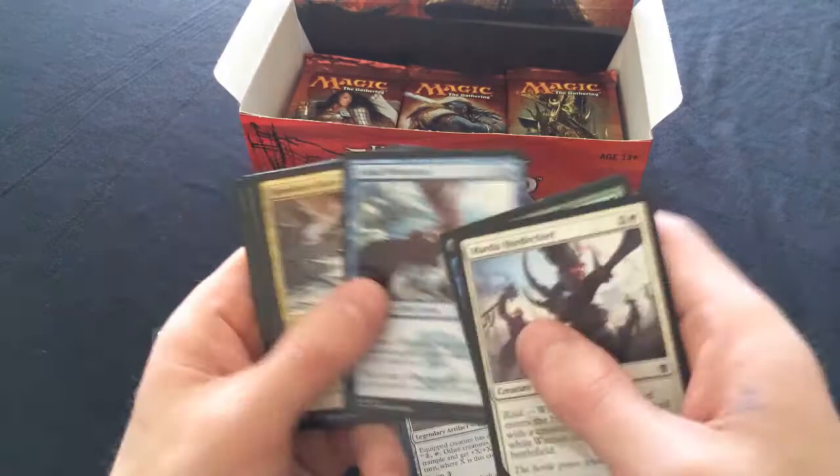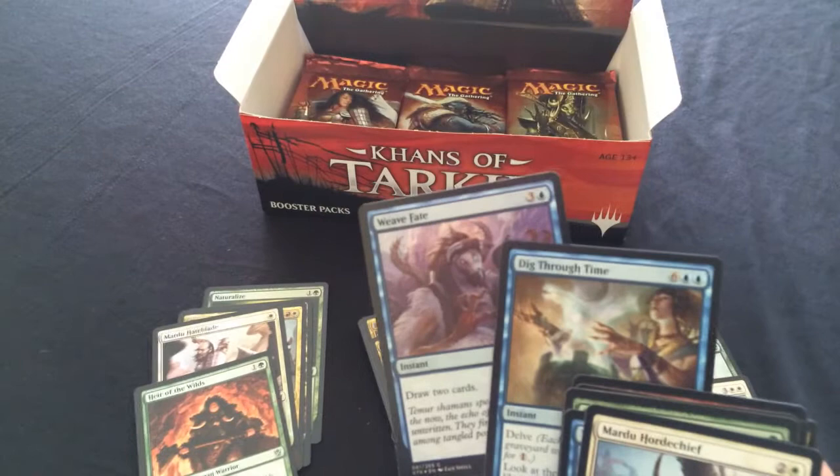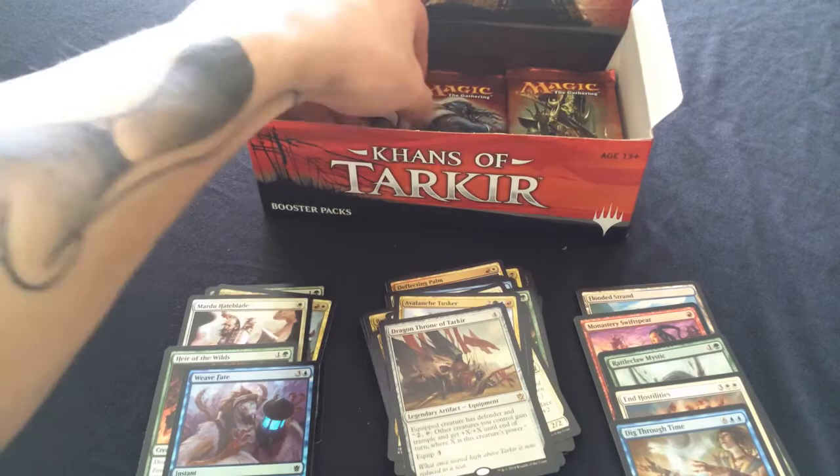Dig Through Time is our rare and we get another foil! Getting back on the value foil train. The extra one mana to draw two cards has really put people off, but Dig Through Time is seeing a lot of play - seeing Legacy, Extended, Vintage, Standard, and Modern play. It is worth some moolah.